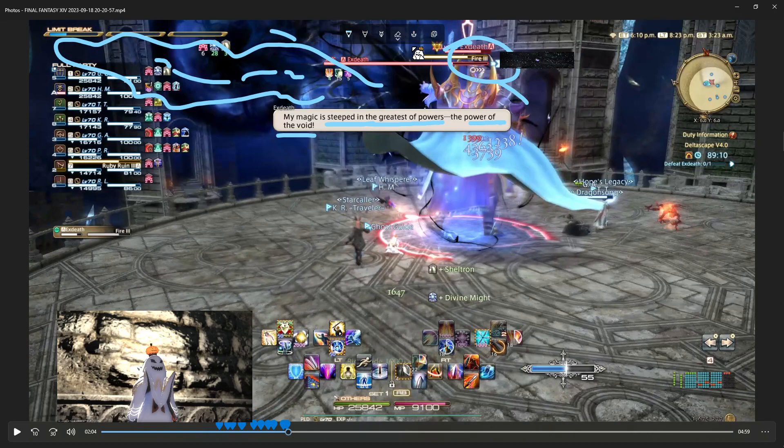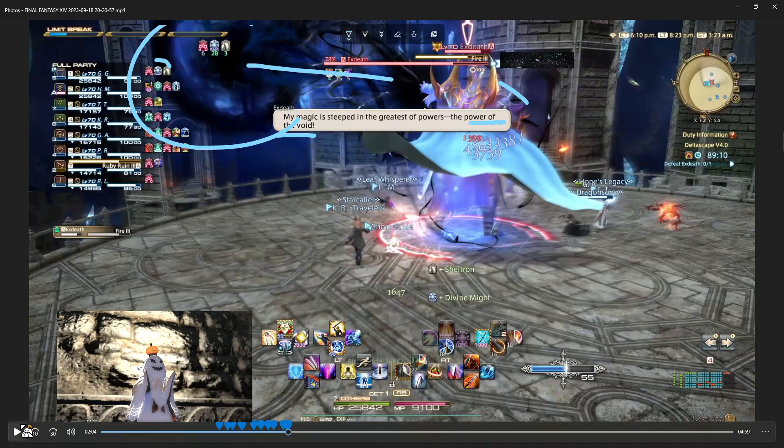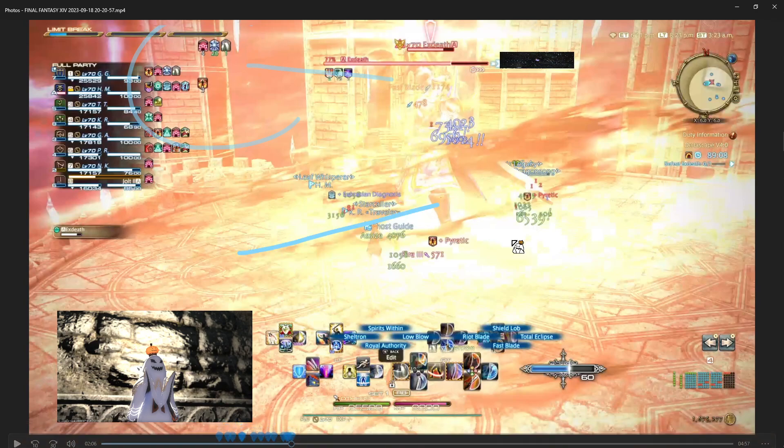So this void thing in the back — you have to keep an eye on it to see if the boss is taking power from the void. When he does, it changes Fire 3 into something else. We get all this fire all over the place and we get Pyretic.